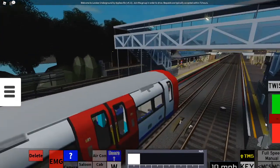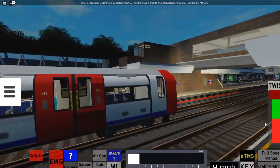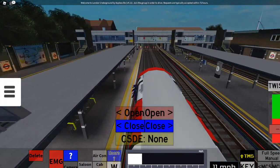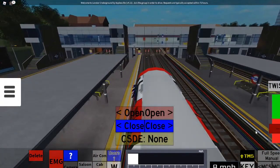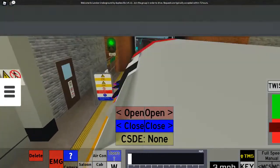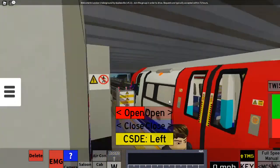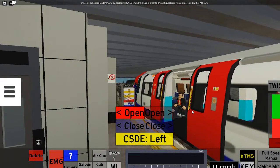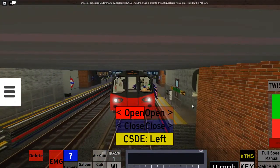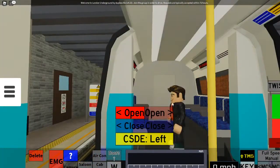The next station announcement will play automatically. When you're getting the CMSD signal, it will say 'CMSD' and show left or right. When it goes up, stop there, and click 'open' on the respective side. It will announce 'change here for the Metropolitan line, exit for Wembley National Stadium.' If your train terminates here, it will automatically say 'all change, all change, please — this train terminates here.'